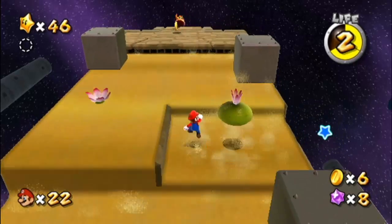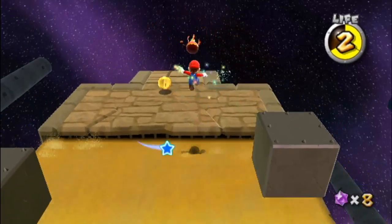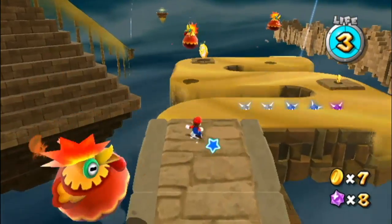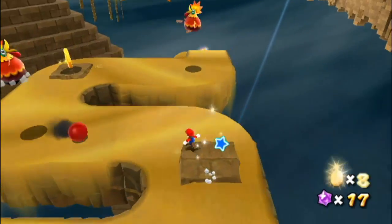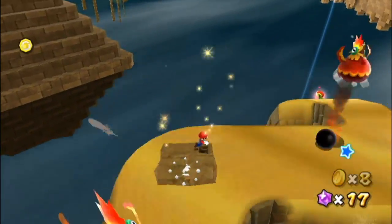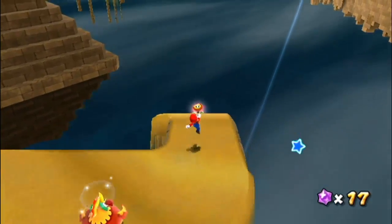Just gotta be careful over here. There are these little cactus guys that appeared on the ground — they're like tiny Pokies in some way. Oh god, the flying chickens. And they crap out bombs, so we gotta be extra careful. But I do need to get this coin here. Yeah, got that guy. Take that.